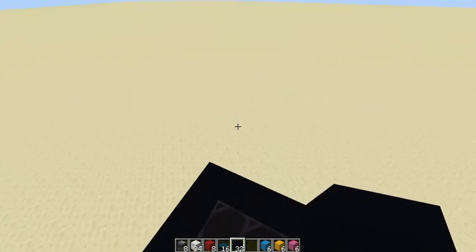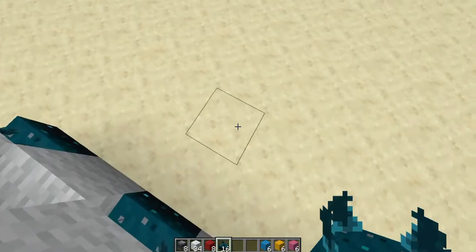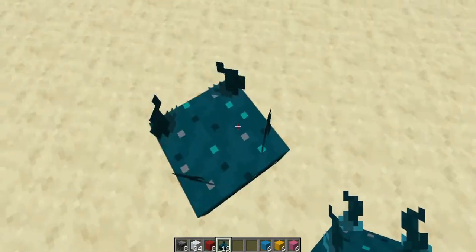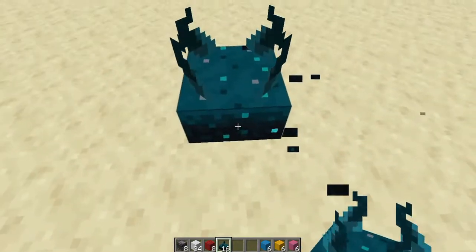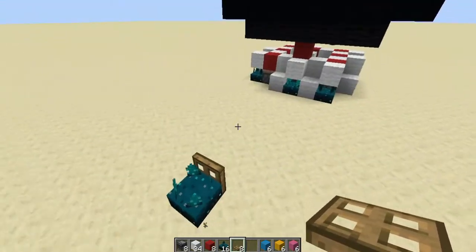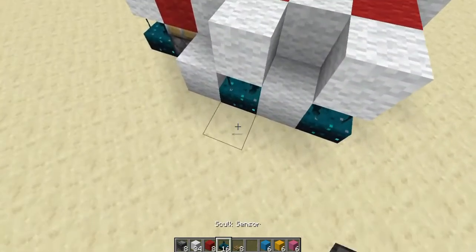Now we have to build out the outer platforms. For the straight sections, come off eight blocks — one, two, three, four, five, six, seven, eight — then place your skulk sensor here. It's one block out of range — if you place one right here it sends a signal, but this one is just one block out of range. Take your trapdoor and place it towards the block that is in range. As you can see, if I step here it sends a signal and lights that lamp. Do that for all four straight directions the same way.